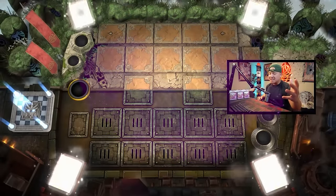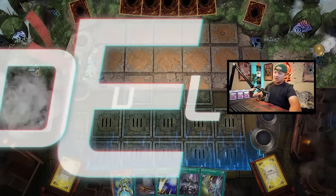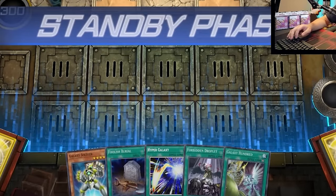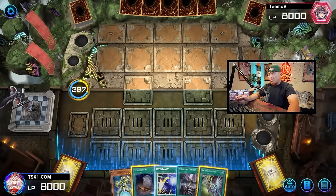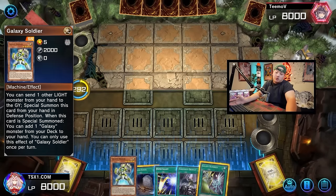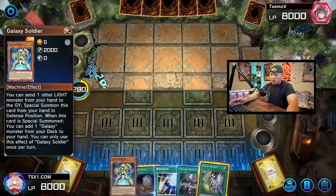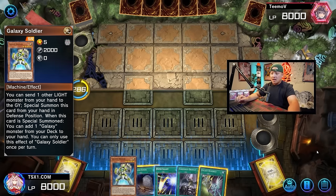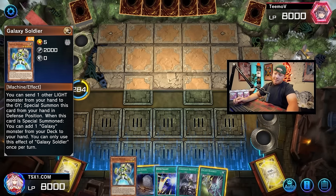It is Galaxy time. Let's begin. Wow, this hand is actually pretty insane. Foolish Burial is already a one-card combo by itself, but if you open up with Galaxy 100 with Galaxy Soldier, it's pretty much also full combo. So this card right here is sending Jumper to the graveyard — you're basically able to start off your plays immediately, which is absolutely amazing.